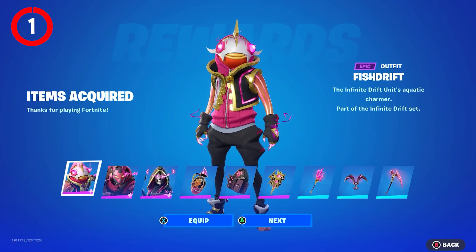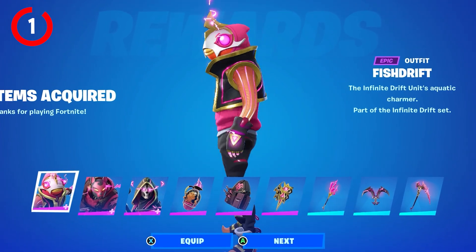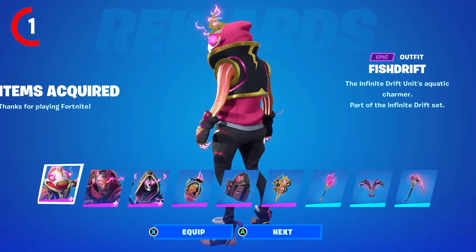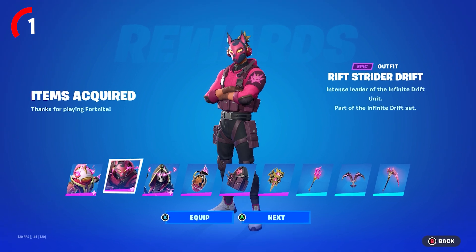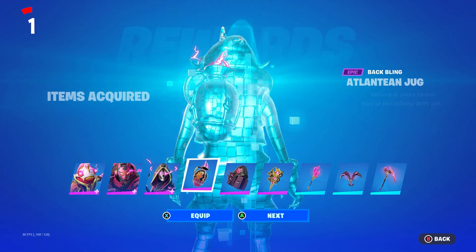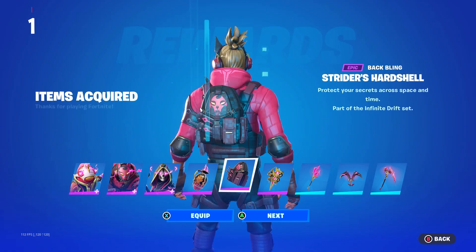Starting off, we have a brand new upcoming drift bundle that will be releasing into the game very soon, spotted inside the Fortnite Season OG trailer. It will be coming with the fish drift skin, the fish strider drift skin, and the skull drifter skin — which is my favorite. Inside this bundle, each skin will be getting their own back bling and pickaxe, which makes it even more worth buying.